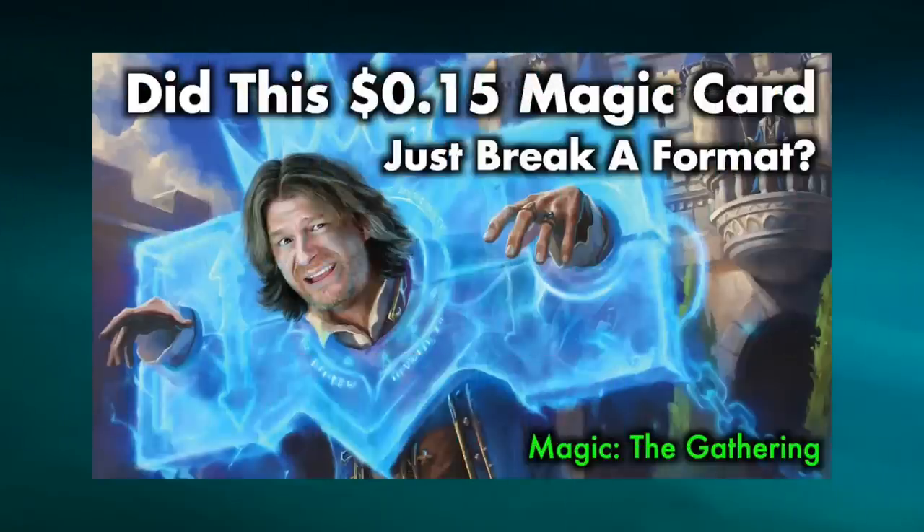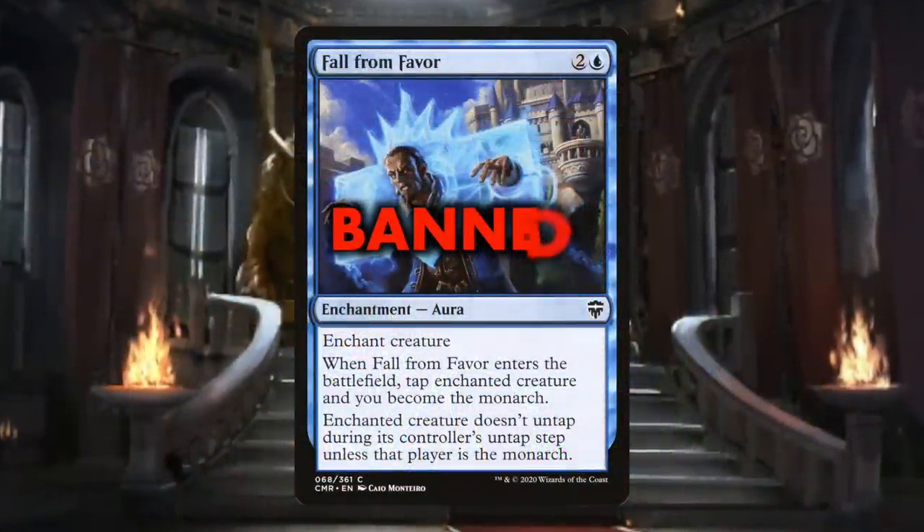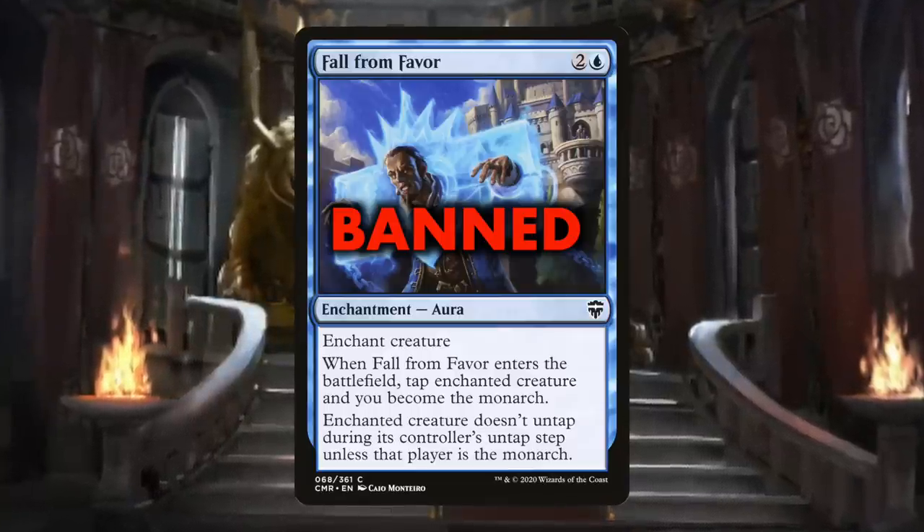Just last year, I warned of the huge impact that Fall From Favor was going to have in Pauper. Giving blue the monarch ability is just a mechanic and color combination that was too much for Pauper, and I was right. By January 14th of this year, in an emergency ban list update, Fall From Favor was banned from Pauper — it lasted less than two months. And considering Modern Horizons 1 had given Pauper Arcum's Astrolabe, another common that needed to be banned in multiple formats, Pauper players meet every new specialty set with both excitement and dread, as new cards often bring at least one that is just broken and will tear apart the format until its eventual banning.